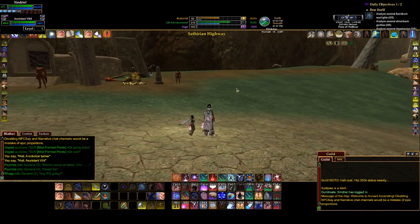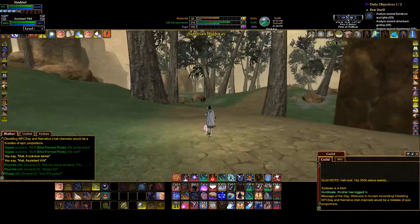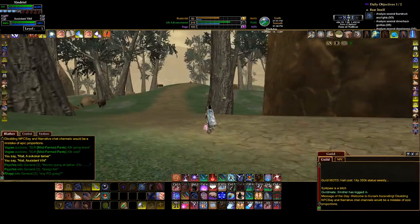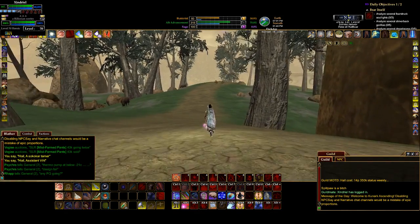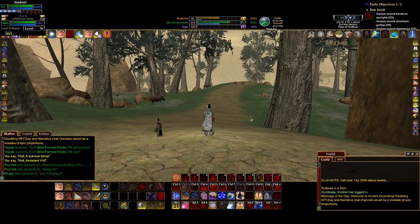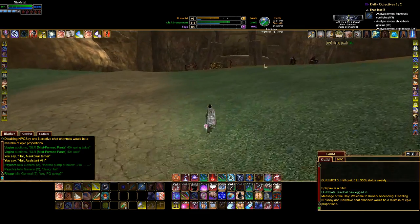Now, you've got to be careful when you come into Fens of Nathsar because those guys will be hostile. As you can see they're only level 70, but there's two of them and they do ride back and forth patrolling the road, and if they see you they'll attack you if you don't do the quest to get the faction up.